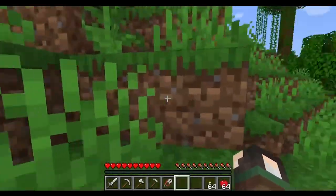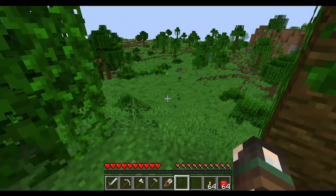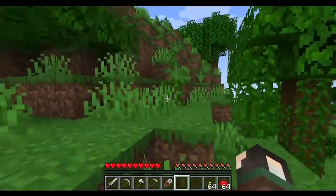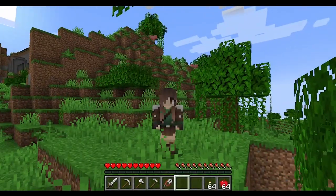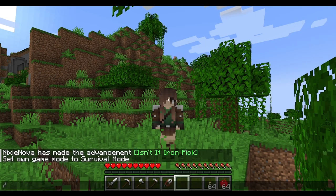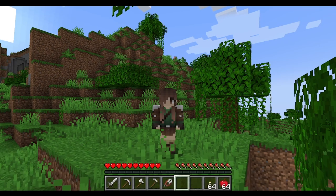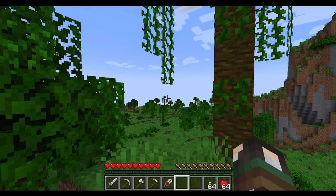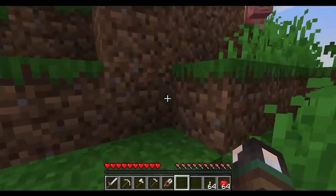In creative mode you can fly freely. In survival mode you can only fly if you have the Elytra wings. To change game modes you hit backslash, type 'gamemode,' and choose from the options. To open chat without backslash you press T. You can also set the time of day to day or night using commands.